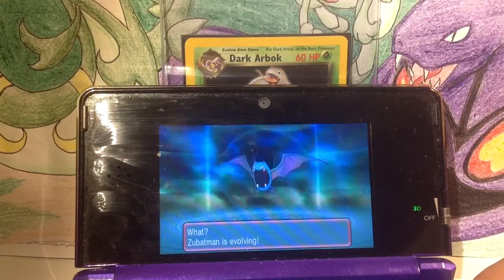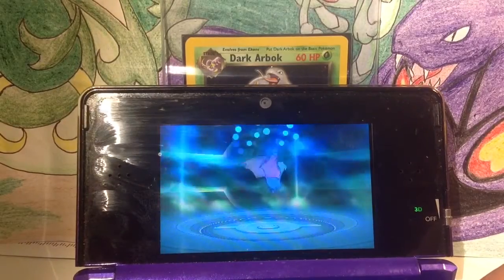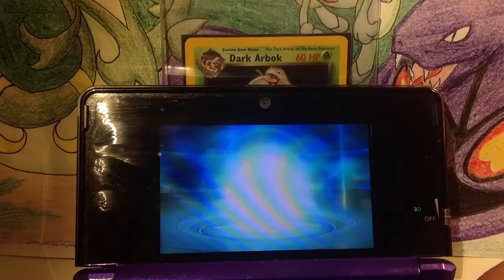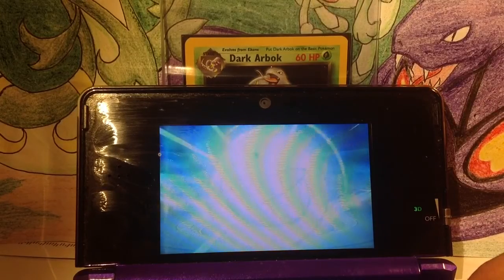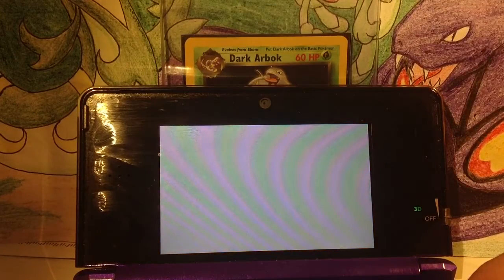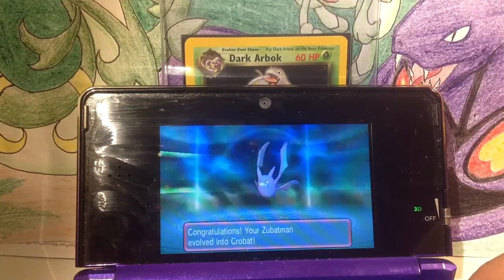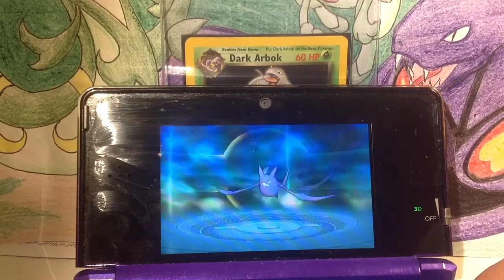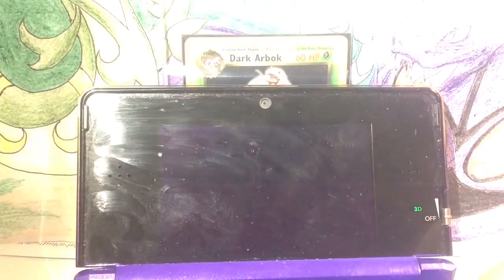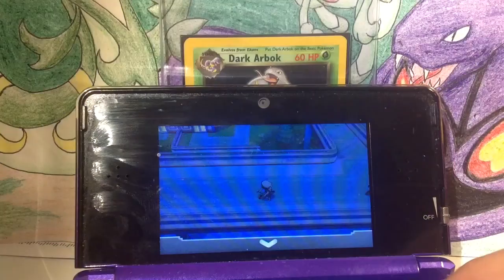Already? Zubatman must have really high friendship, so that's why he's evolving so quickly. So now we have a Crobat — a mighty Crobat on our team. My team is kind of pretty overpowered with a shiny Litwick, a Gallade, and a Crobat.